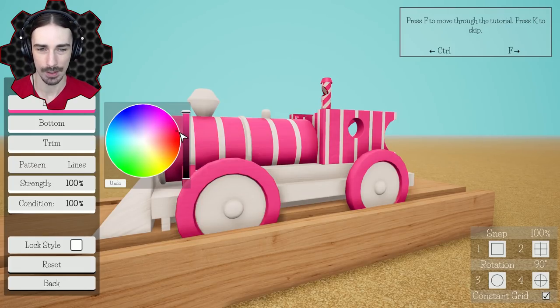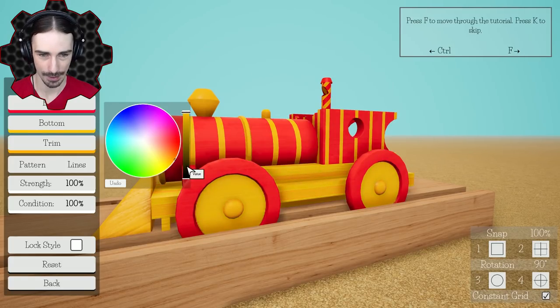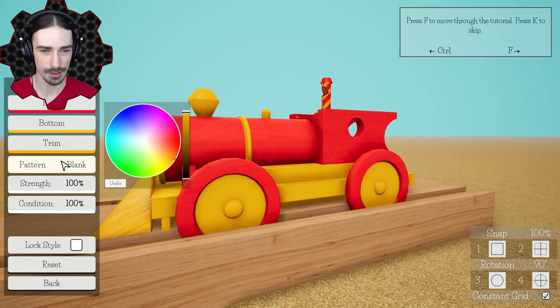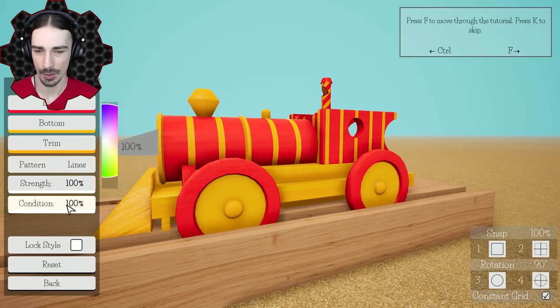For circus, let's do lines. We're going to theme it to match the tent — red is going to be the primary color, and then the trim is going to be a deep yellow, right about there. And the bottom can also be yellow. Let me check what the other color combinations look like — yeah, I think lines is the way to go. What is 'condition'?